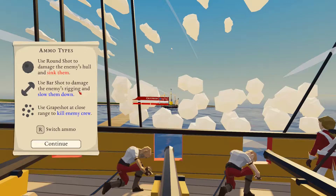Ammo types: use round shot to damage the enemy's hull and sink them. Use bar shot to damage the enemy's rigging and slow them down. Use grape shot at close range to kill enemies. That's pretty common in pretty much every pirate game.